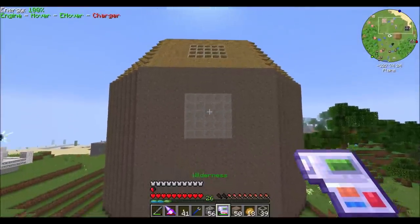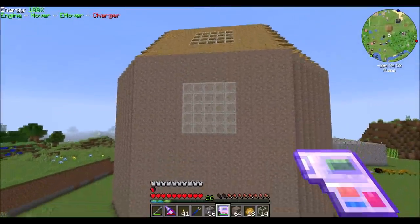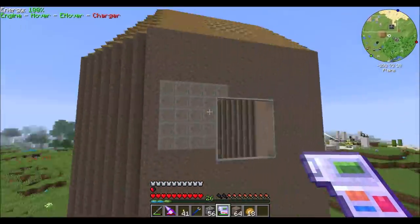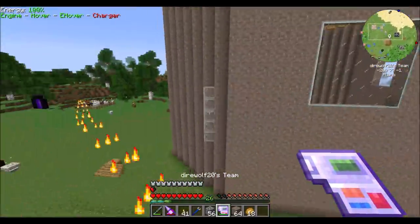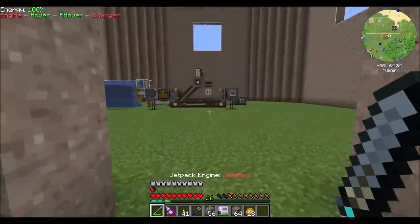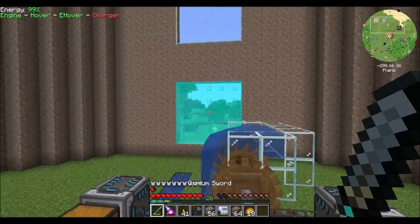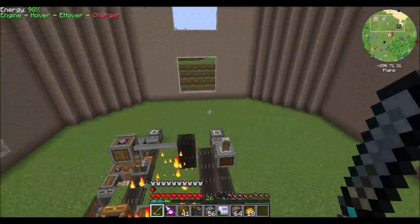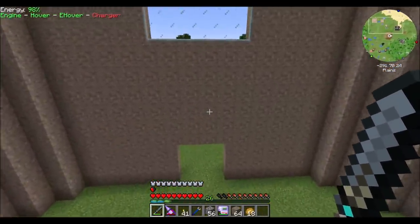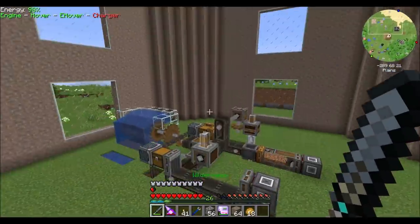We should have no problem doing something like that. So that looks cool, right? I like that. Sign me up — there's a windmill for you. Is it the best windmill in the world? Probably not — but not the worst. How do we feel about one more window kind of in the center? I like that — that looks good. And then you don't get a window here because you have a door here.